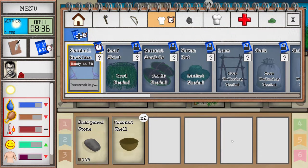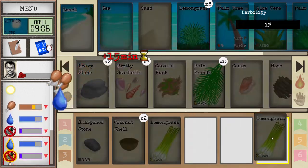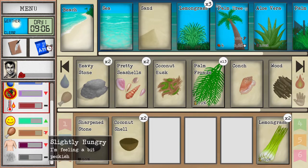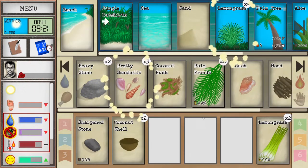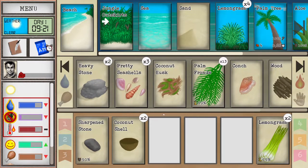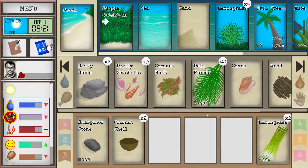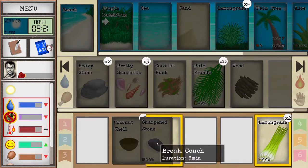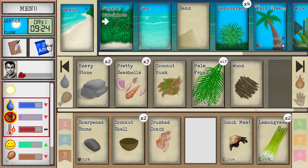I'll grab some lemongrass and eat it — that will raise herbology a little bit. We're a little hot but not super hot so we'll continue exploring the beach. Some things you can eat raw, some things you need to cook first. Lemongrass you can eat raw — it's safe, edible, tastes like lemon. The game usually gives hints about what's edible or not. For a conch, for example, it might have parasites so make sure you cook all your meat.